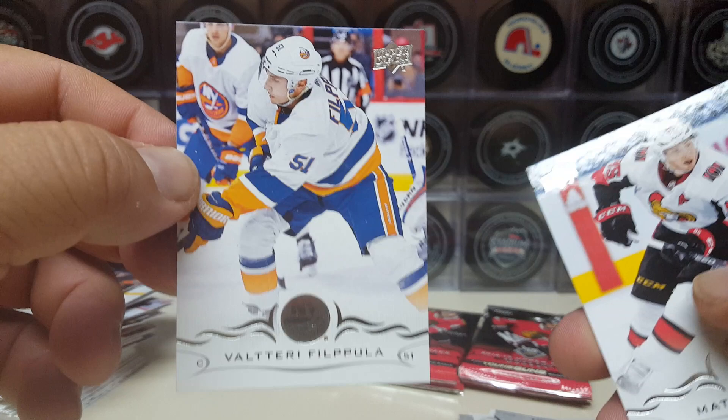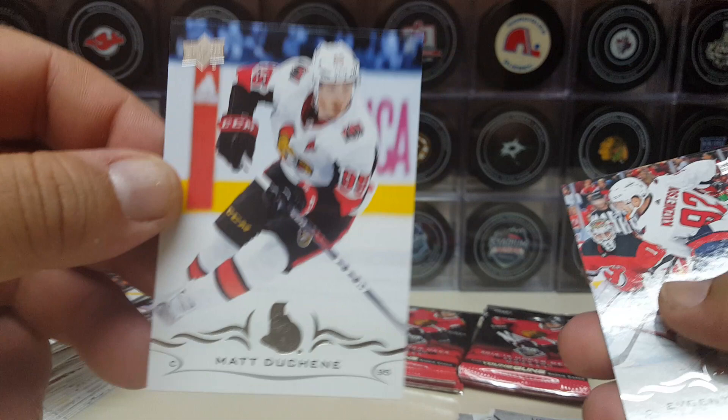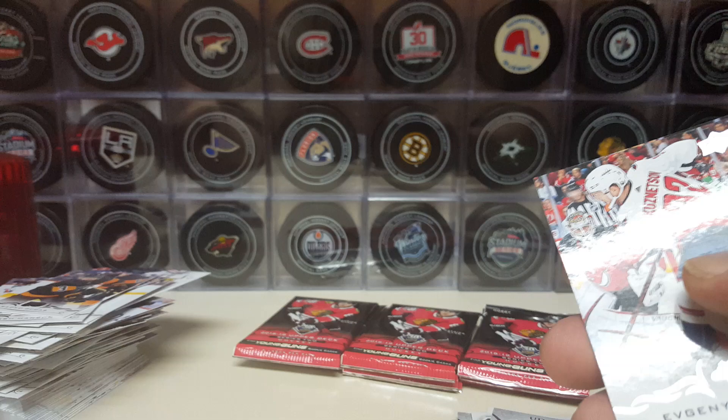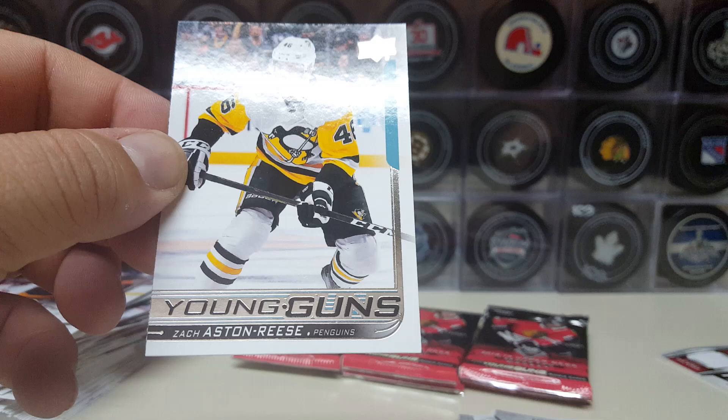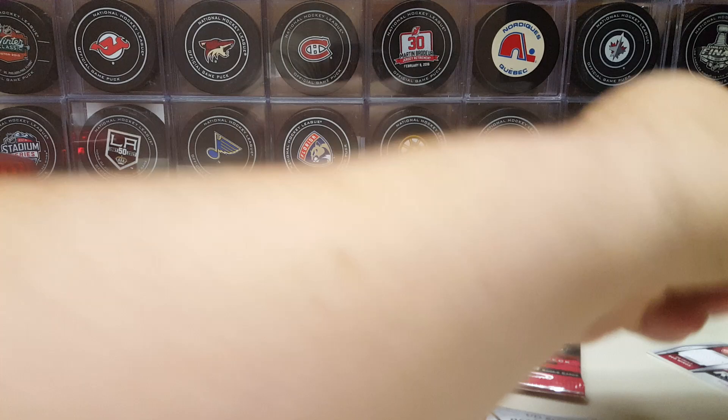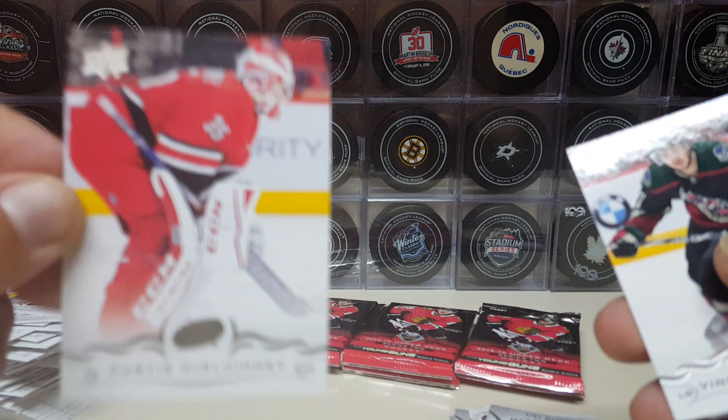Some of the third jerseys are kind of bad, but I do like the one they're going to use for the Stadium Series game — that's pretty cool too. Filip Forsberg from the Isles, Matt Duchene — another trade deadline piece, he may get moved as a rental. Kuznetsov, and JT John Tavares. Zach Aston-Reese — pretty sweet Young Gun. We'll take that. It's a pretty good Young Gun — I forgot about him being in Series Two.